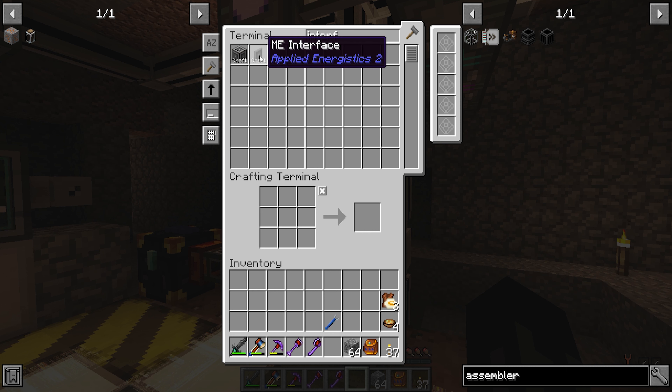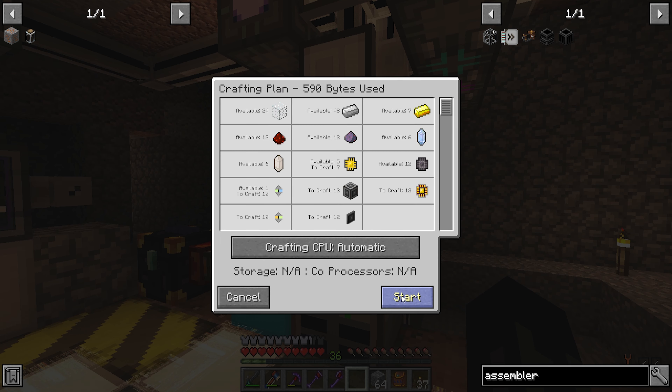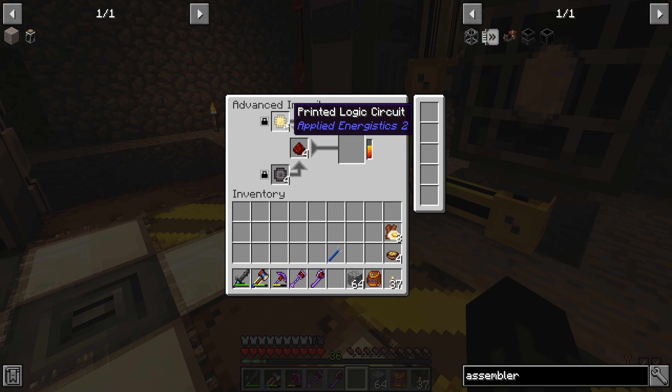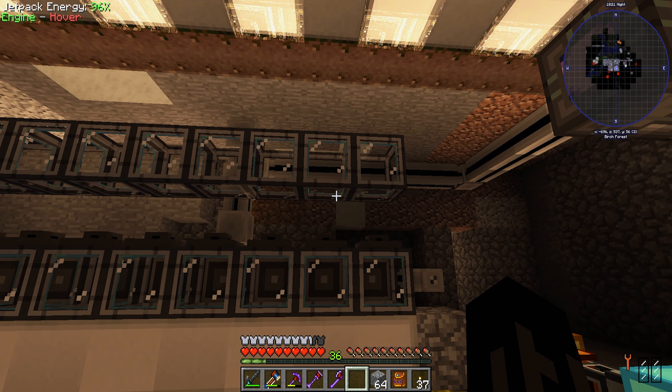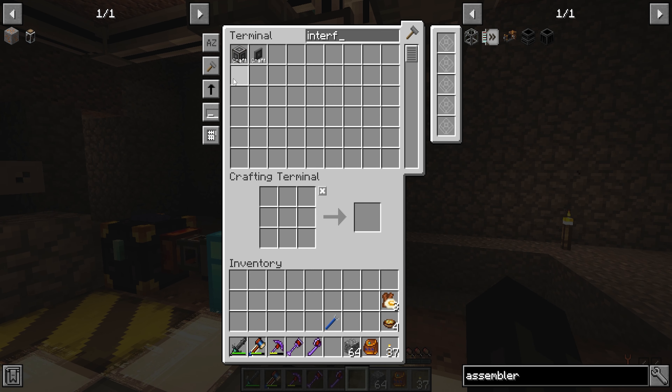I'll need a lot of ME interfaces, so let's craft maybe 12. Can we craft 12? Yes, we can. This will take a while because we need these logic processors again. We do have some interfaces in the ME system already, so let's do something with it. That's four, five — I will need three more, and then there's the backside as well.